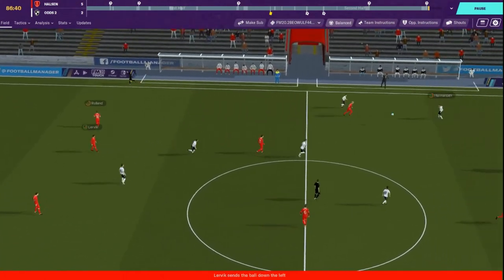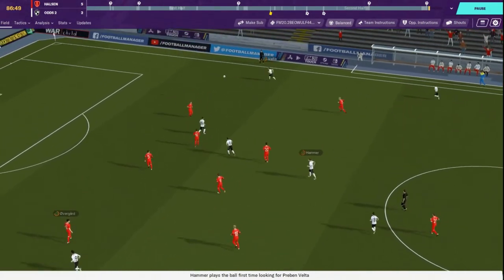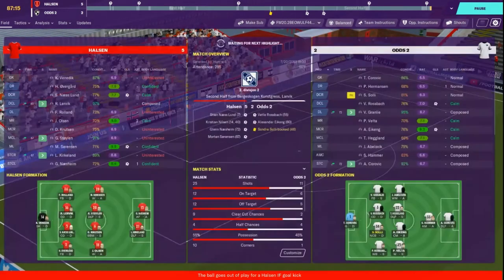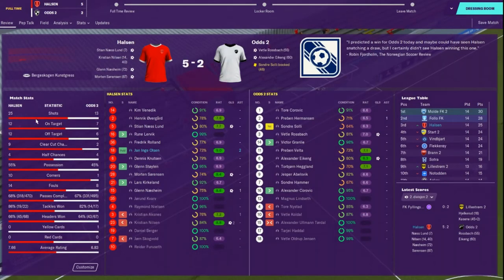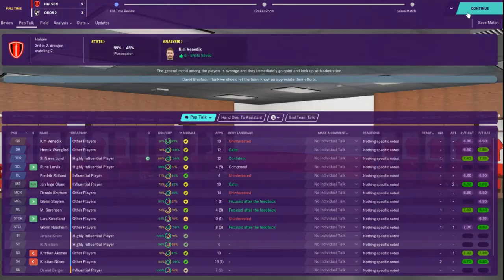Over the top rolling - look at that, good defense. They're making an attack up the right wing - crossed in, header just goes over. A little bit of pressure there. We are uninterested - concentrate. A few of them are focused but we've lost about half the team. 25 to 13 on shots, 12-7 on target, 13 chances, 10% extra possession. Pretty happy with that win - that's about the most dominant win we've had all season.